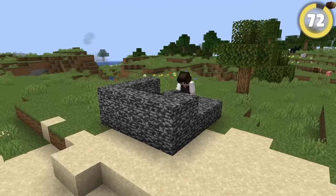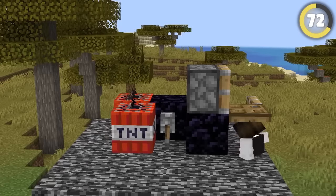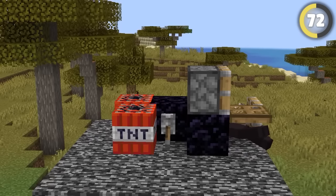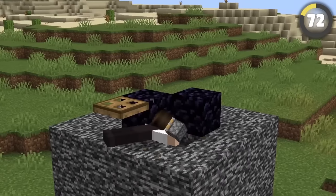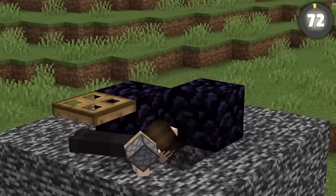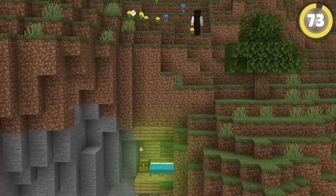A server owner can build a house out of bedrock using creative mode. Break through with a bedrock cracking machine — using a piston, a trapdoor, some TNT, obsidian, and a lever, you can glitch the game to destroy the bedrock and let yourself in.